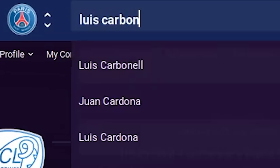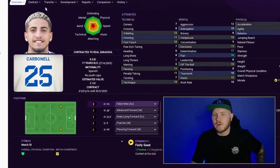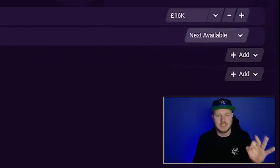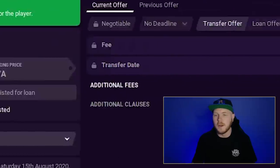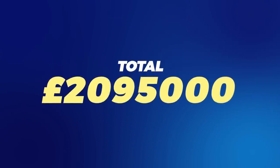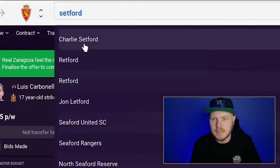I'm going to try Luis Carbonell — a 17-year-old striker who I think you can get for just under a million pound. He has great potential and when set to his maximum has such good attribute distribution. His minimum fee of 1.1M was accepted, which brings our total to just over £2 million. We've still got a lot of positions to fill.